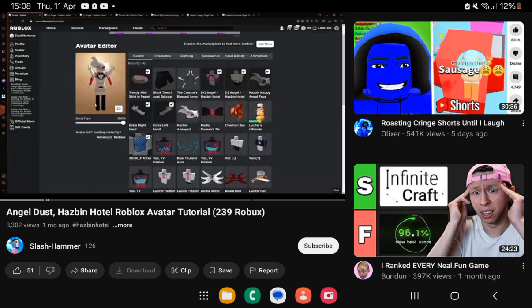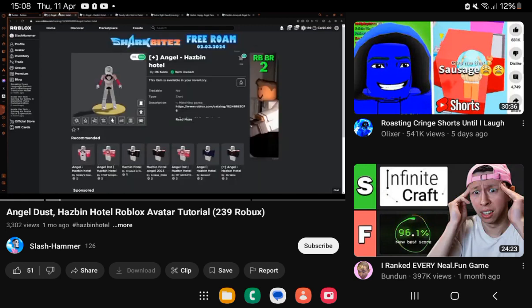Let's get straight into this. For this amazing Angel Dust Avatar, first you're going to want to pick up the Angel Hazbin Hotel Plus by R6 Skins. This is, of course, your shirt.